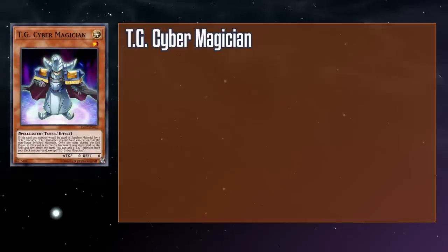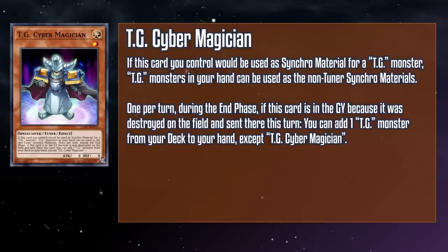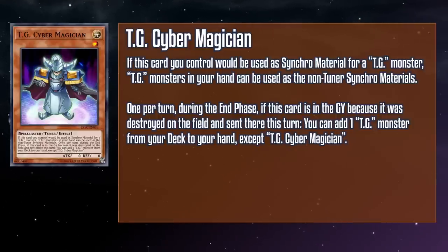Let's get started by covering the nuts and bolts of the theme: our main deck monsters. First on the list is TG Cyber Magician, a level one light spellcaster tuner monster with zero attack and defense. If this card you control would be used as Synchro material for a TG monster, TG monsters in your hand can be used as the non-tuner Synchro material. And once per turn during the end phase, if this card is in the grave because it was destroyed on the field and sent there this turn, you can add a TG monster from your deck to your hand, except a copy of itself.